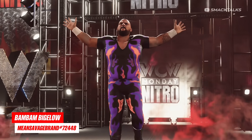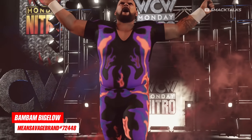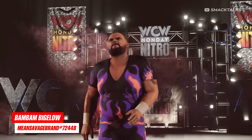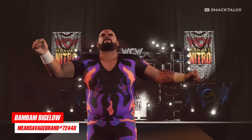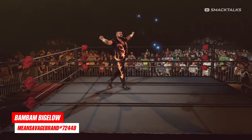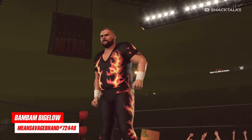As for other legends, we have Bam Bam Bigelow, with this one coming from creator Mean Savage Brand. They've uploaded a classic version of Bam Bam that comes with two of his most recognisable outfits — the first being this black and purple attire, while the second sees him also in black with a red and yellow flame design.